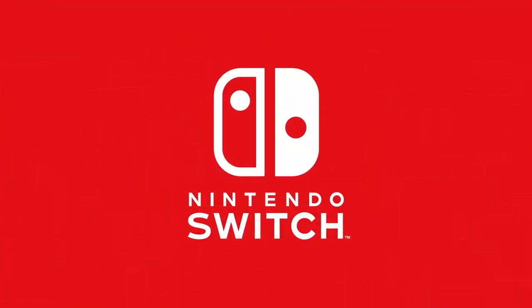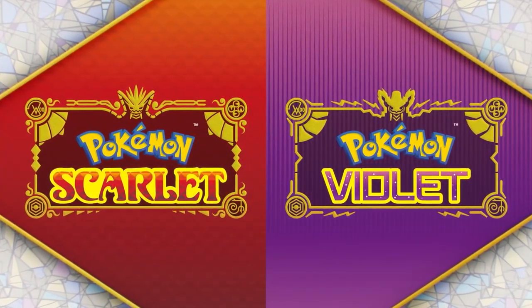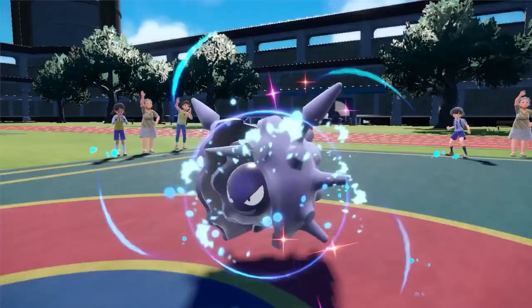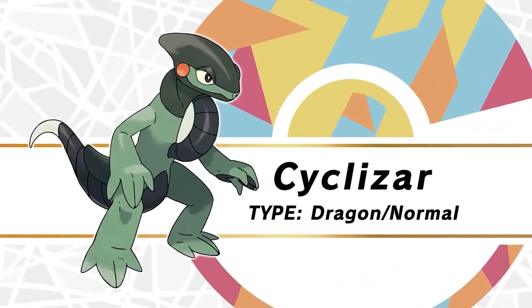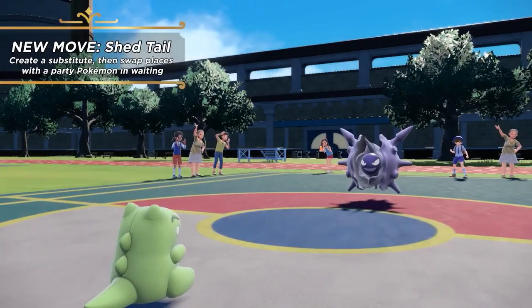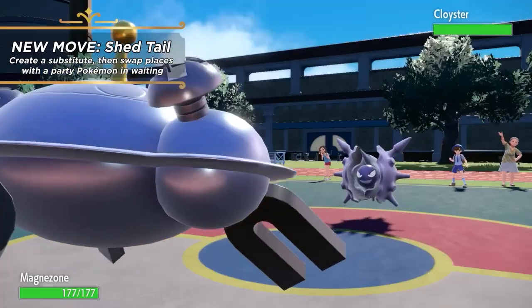Our first story deals with Pokemon Scarlet and Violet, because we got brand new news with a new trailer dropped yesterday. The Pokemon Company decided to show off competitive play. Terastallization is a phenomenon in the Paldea region that makes Pokemon shine like gems during battles. The primary feature of Terastallizing in battle is that it changes your Pokemon's type to its Tera type. Pokemon don't outwardly show their Tera type until they Terastallize, which you can use to take opponents by surprise.